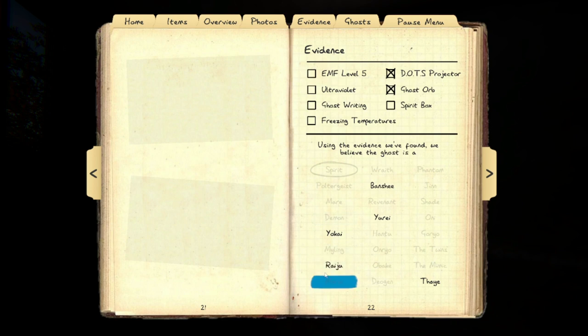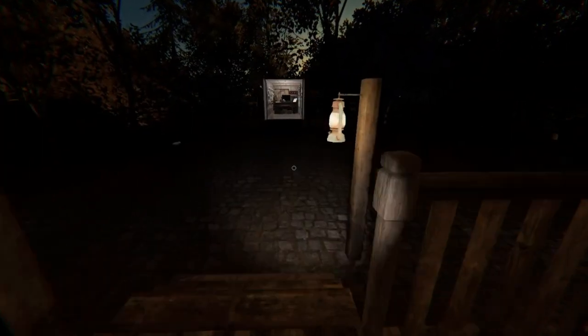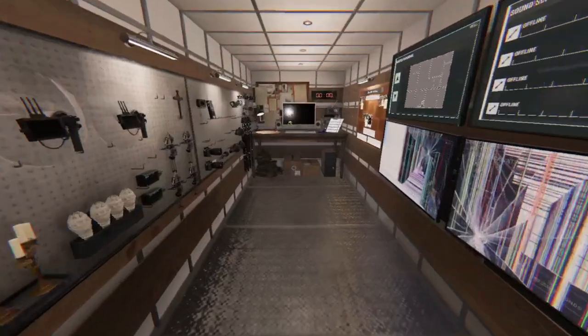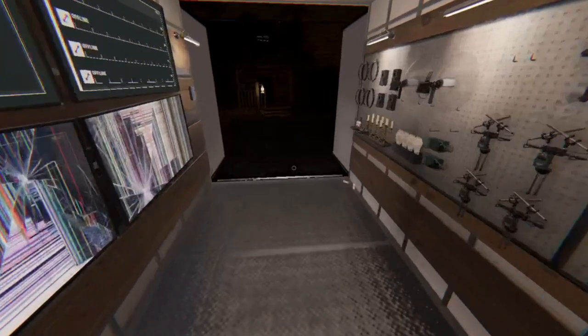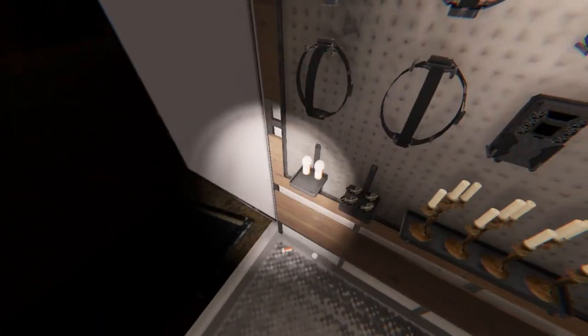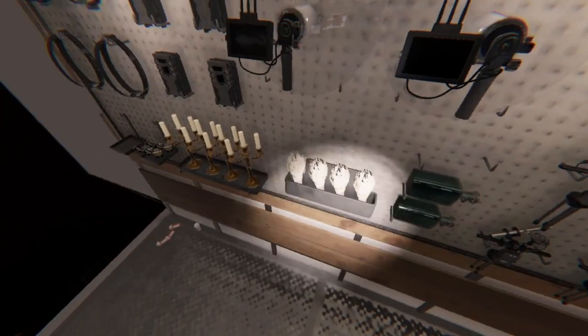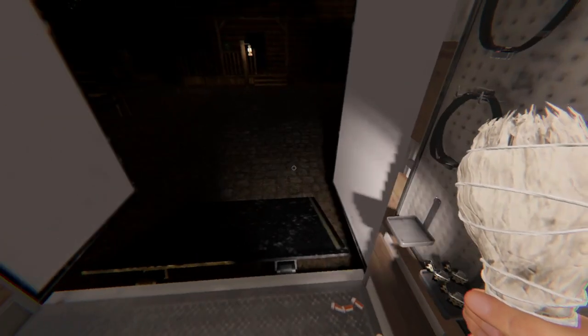That's definitely a Raiju. I'm hearing it go Super Saiyan in there. Yeah, this is a Raiju. Okay, I'm out of here. I don't really feel like getting objectives and stuff - at this point I just need to get out and get the map cracked, I can worry about money later. We're not going to get anything out of this. I could peel up and use incense, but yeah it's an extra like 60 bucks. I should just do it. It's definitely a Raiju - you can hear it go crazy in there.